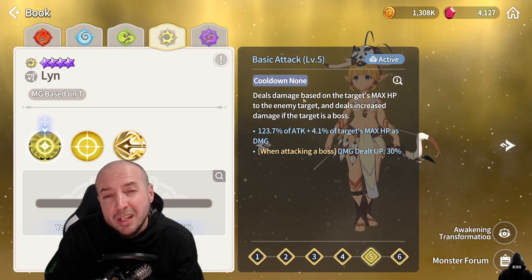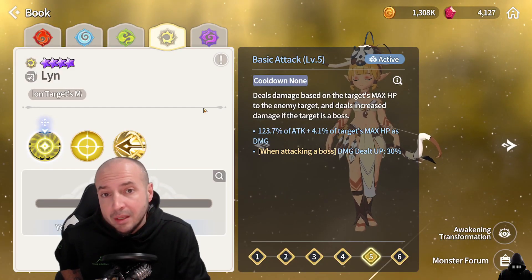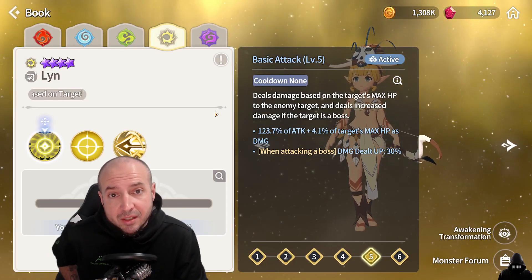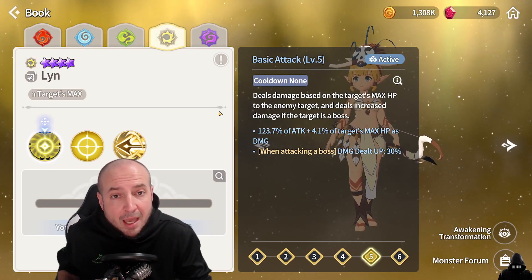There are a couple different ways you can build her. First and foremost prioritize crit rate to at least 90% — you want to make sure she crits 100% of the time. The second stat to prioritize is crit damage, which is huge when talking about target's max HP damage, and her second skill increases that crit damage further. In slot six go attack percent, slot four crit damage. Slot two depends on your runes — either attack percent or attack speed. I prefer attack speed in slot two. You can build her on Rage Blade or Swift Blade, whatever gives the best stats overall.